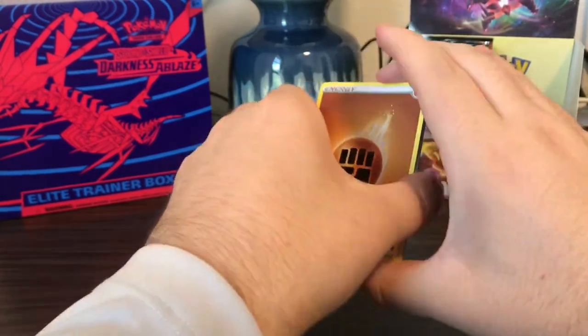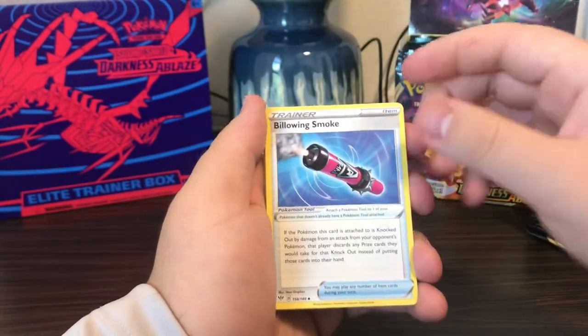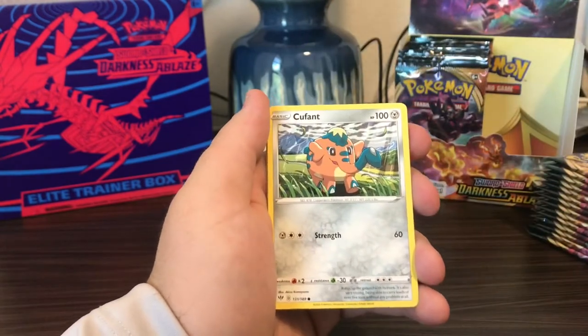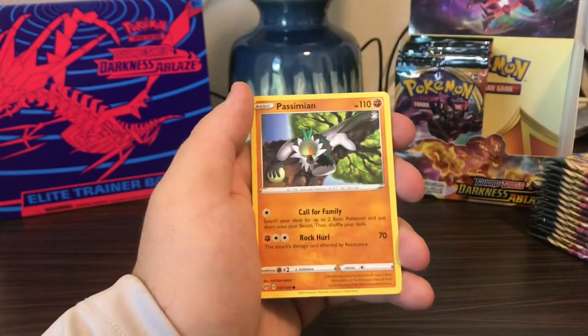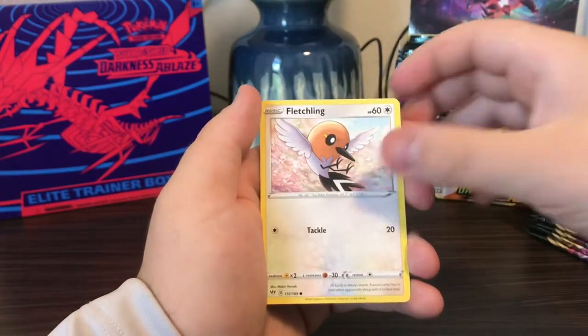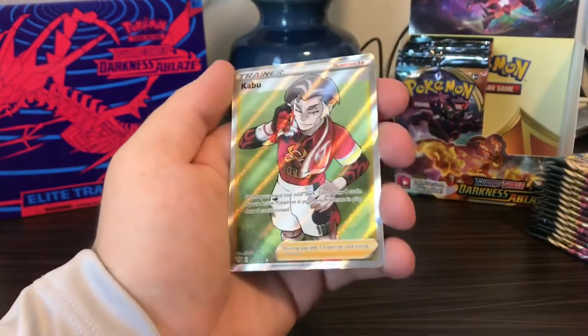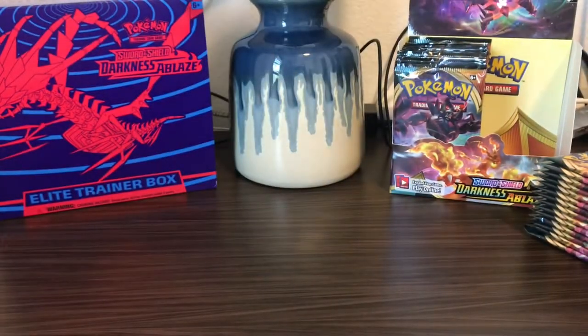Almost miscounted on that one. Fighting Energy, Simisage, Billowing Smoke, Turbo Patch, Cufant, Sinistea, Phoebus, Passimian, Fletchling, Laeron — and oh, Kabu full art! That one is awesome.